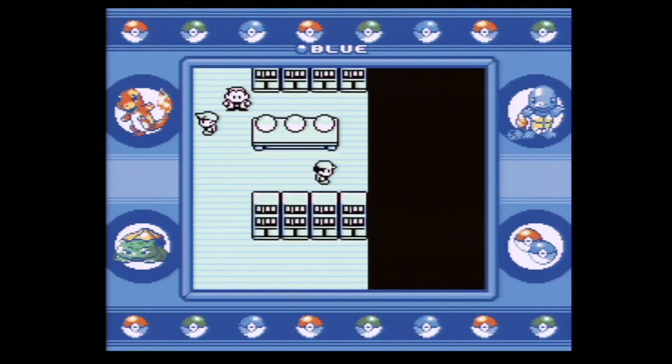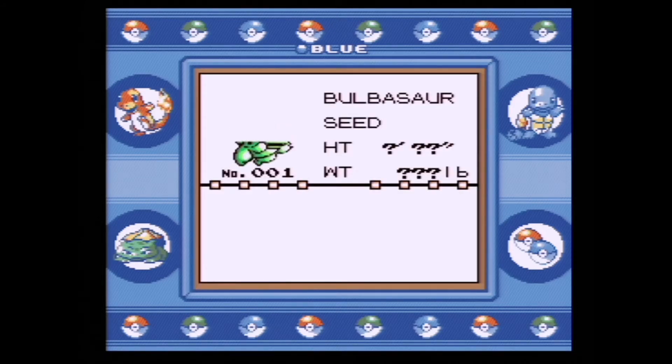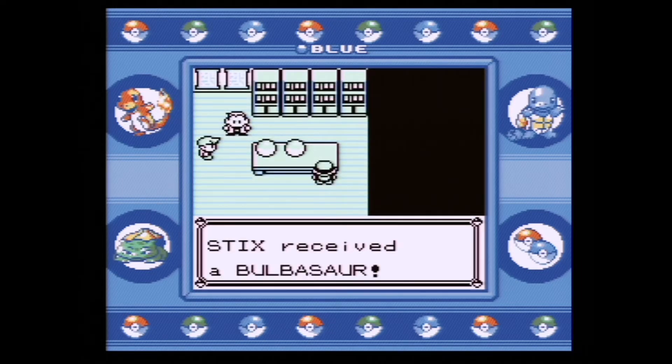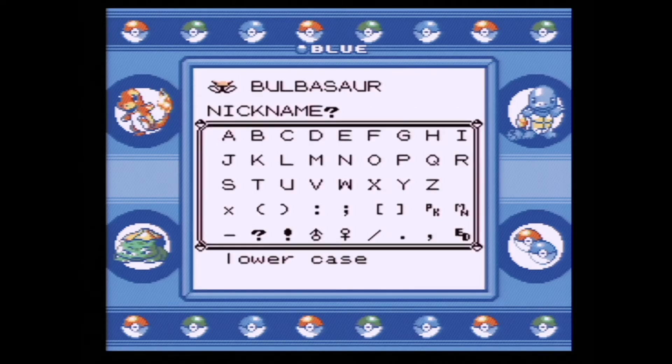What is going on trainers, Sticks10 here, and today we are restarting our Nuzlocke adventure in Pokemon Blue. We are gonna pick Bulbasaur again — that is what we chose the first time around — and we're gonna do better this time. We are definitely going to do better, and to prove that, we're gonna name our Bulbasaur Redemption. This is our redemption. We are going to do this Nuzlocke and be a little better prepared for the adventure.